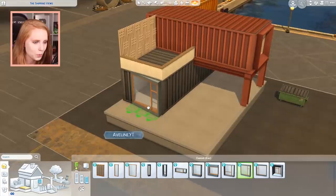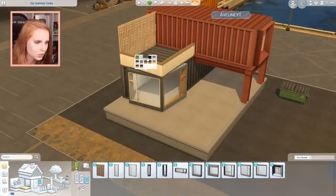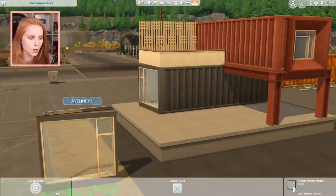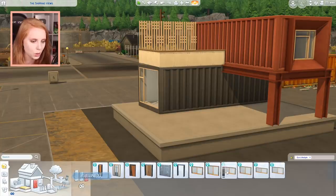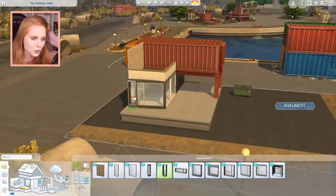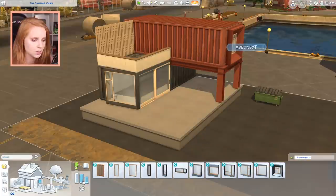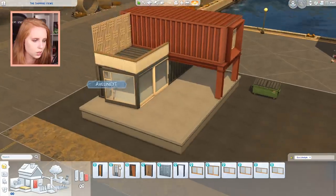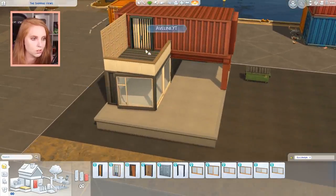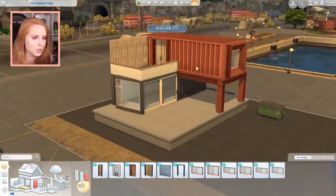What about a corner window situation over here? I didn't think any of this through. Wait — I forgot we need to use the door. That is a beautiful door! On the second floor we also want a door to the terrace, just because it makes sense to be able to walk out there.